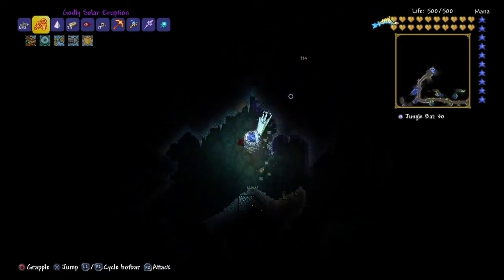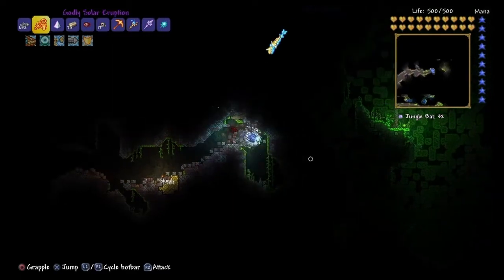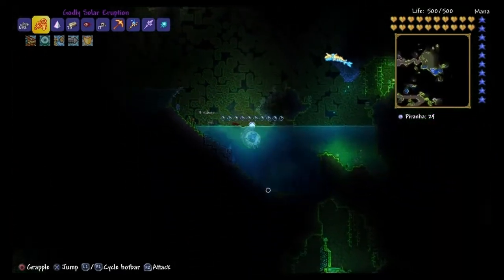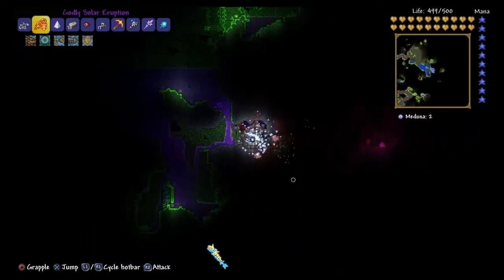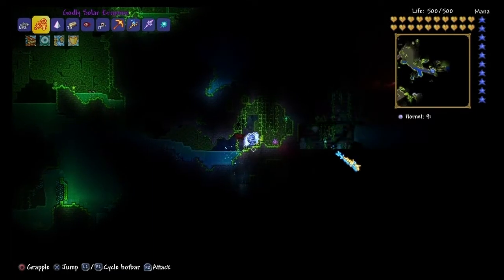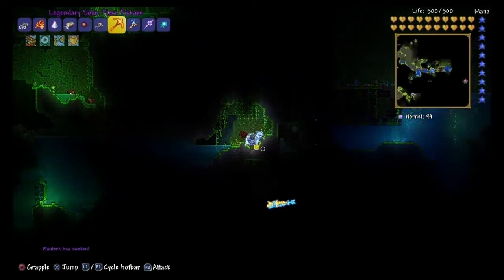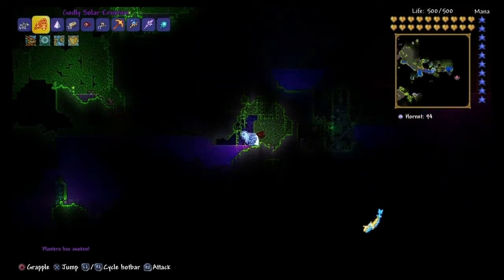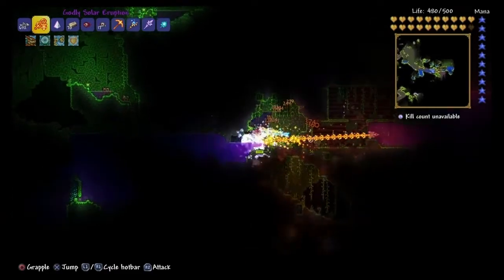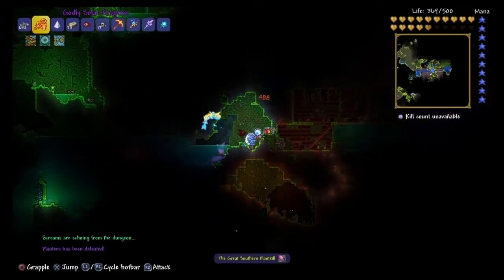This is Plantera. Plantera is probably the most annoying boss to get to and fight in general, just because it's so close quarters. Basically, you have to bore through your entire jungle until you find a Plantera spawner — you'll know it when you see it, it's a big pink bulb. At this point I've been digging around for probably around 45 minutes, maybe an hour. If you're really worried, you can make an arena setup in there by just mining around that area. Don't break the bulb until you're ready — when you break it, Plantera spawns. The first phase is a joke, and then the second phase is when things get kind of hard, but overall it's a pretty easy boss fight.